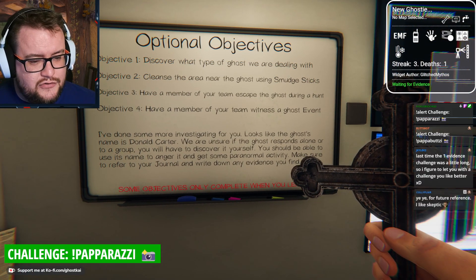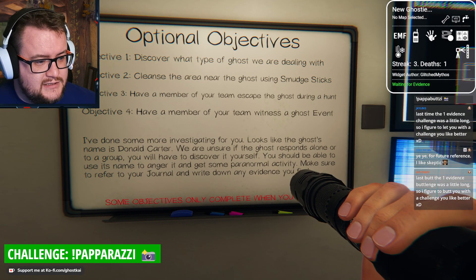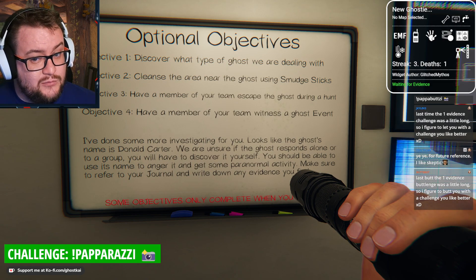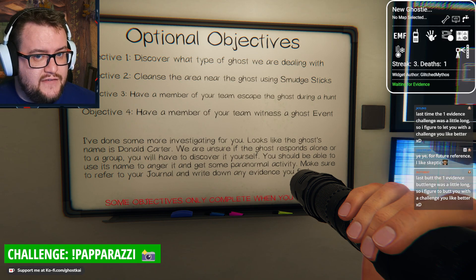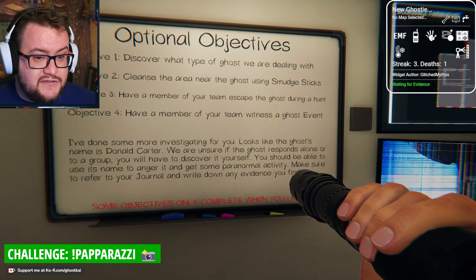My name's Ghost Carb. I'm leading you through this. We're here to investigate the ghost of Donald Carter. In addition to working out what kind of ghost he is, we need to cleanse the area near him with smudge sticks, escape him in a hunt, and witness a ghost event. Yeah, we can do these things.